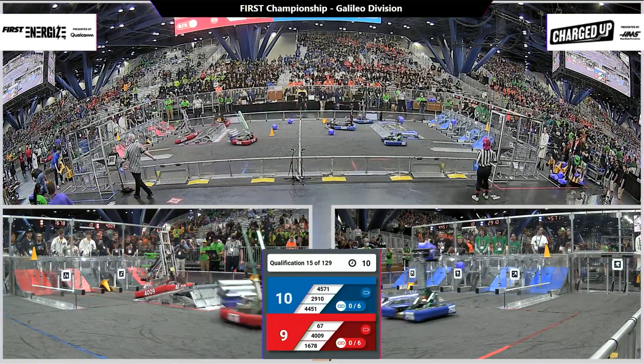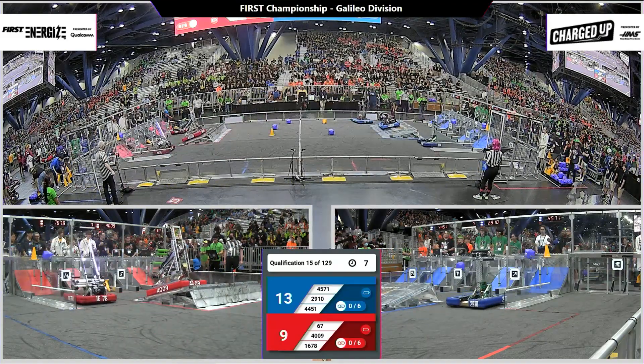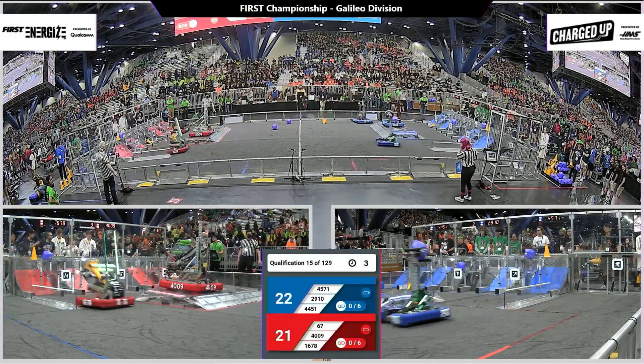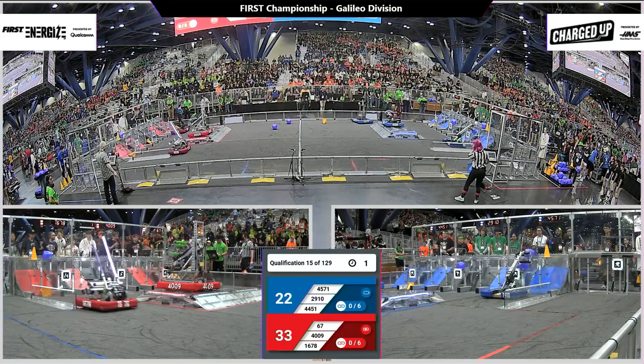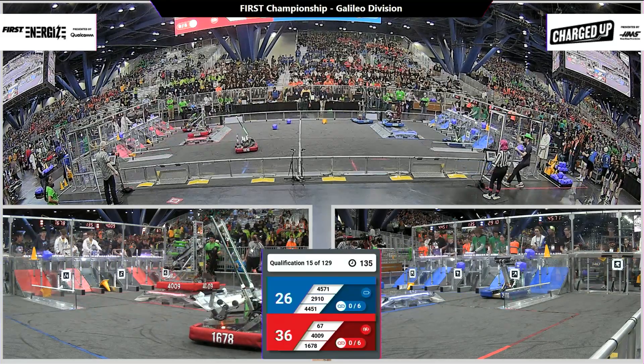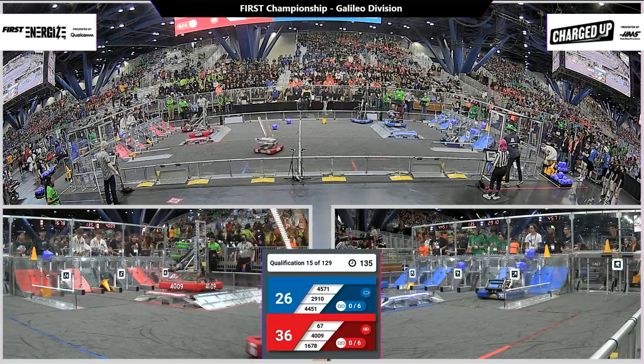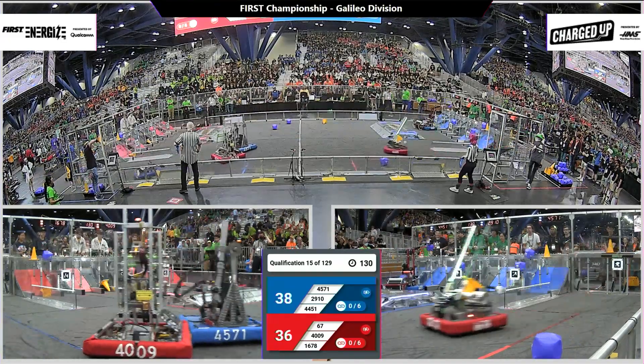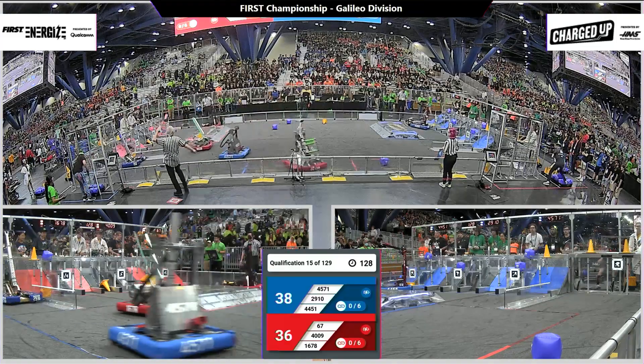Red Alliance places several game pieces, one of them drops down. 4009 trying to go for that upper tier, and unfortunately they do not place it. 67 has a game piece in their robot right now, unable to place one there. Red gets four game pieces in during the auto phase, looks like Blue got four also.